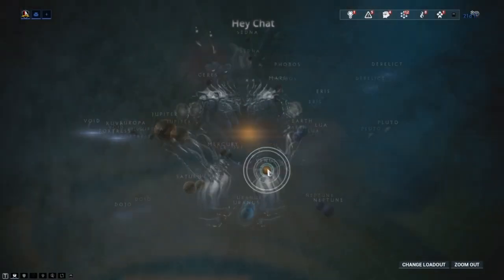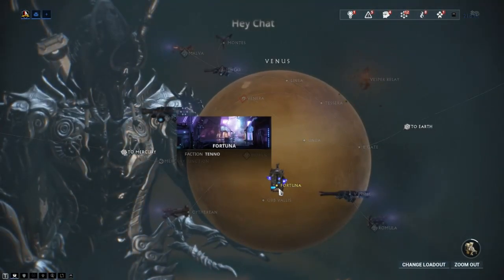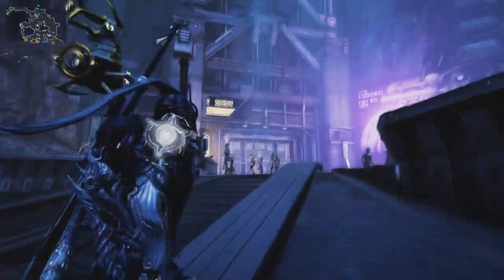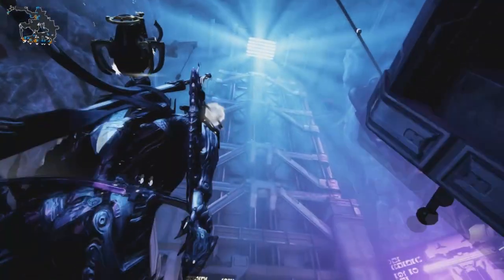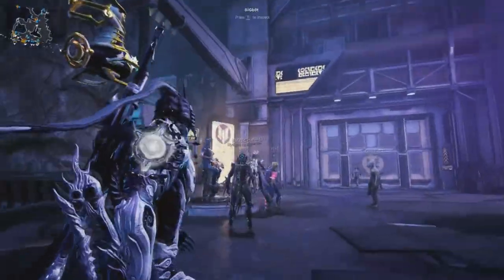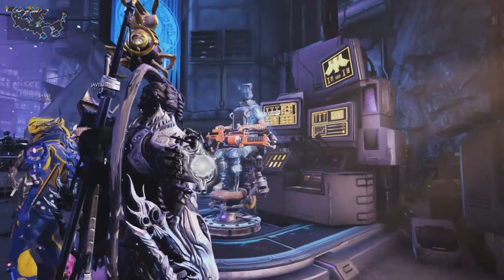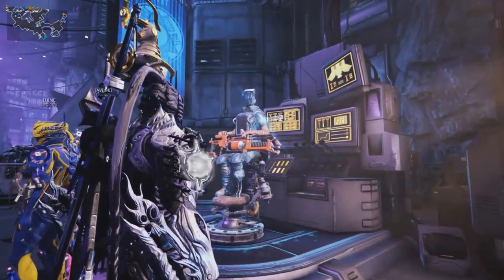To begin, let's locate Fortuna by heading over to Venus and entering the relay from here. When inside, you will want to gain access to Orb Vallis, and to do so, you need to pay Utica a visit. She is by the big elevator door sitting down. Follow her instructions until told otherwise and complete your Vox Solaris quest.